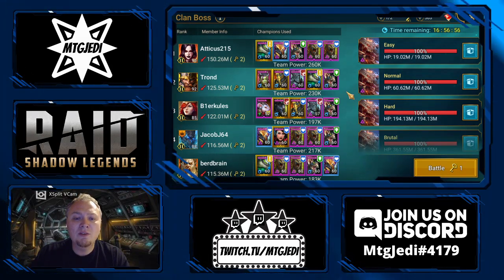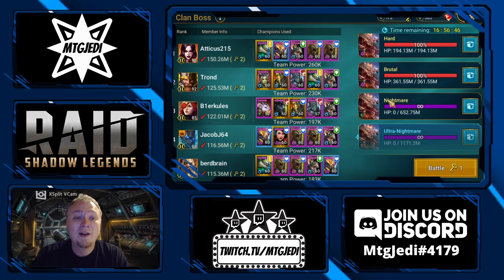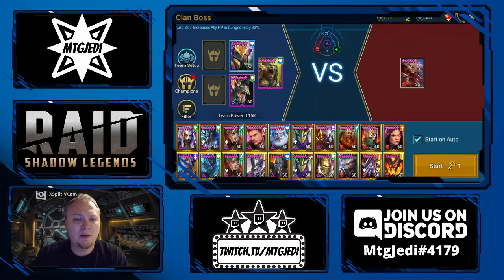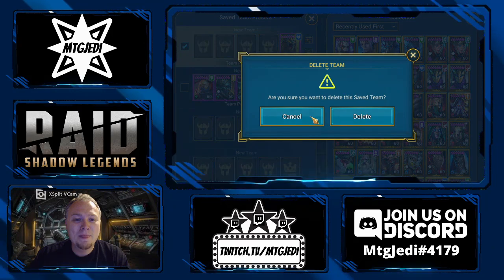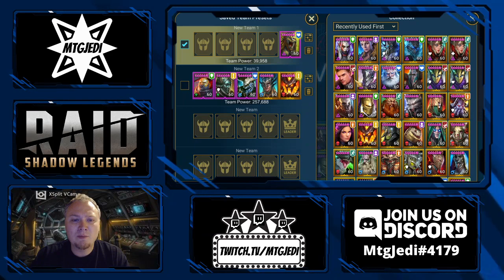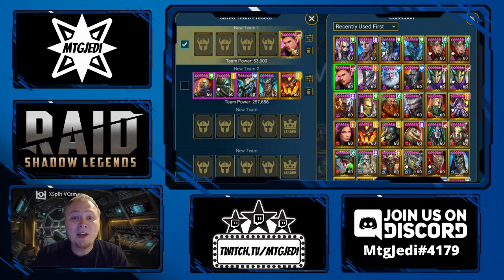Everyone's clan boss team is different, and you want your clan boss team to do different moves at different times — that can make a huge difference in the amount of damage you're putting out. So let's come in here to Ultra Nightmare. I have basically screwed up my team on purpose. You can actually mess with the first slot, but it takes some effort.